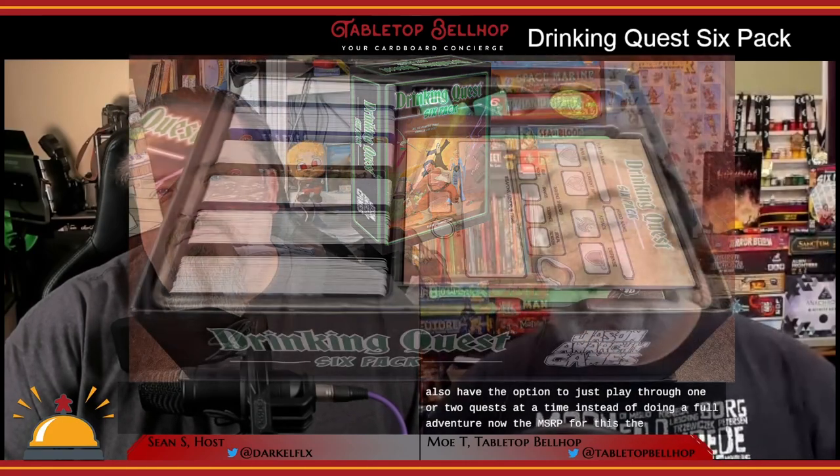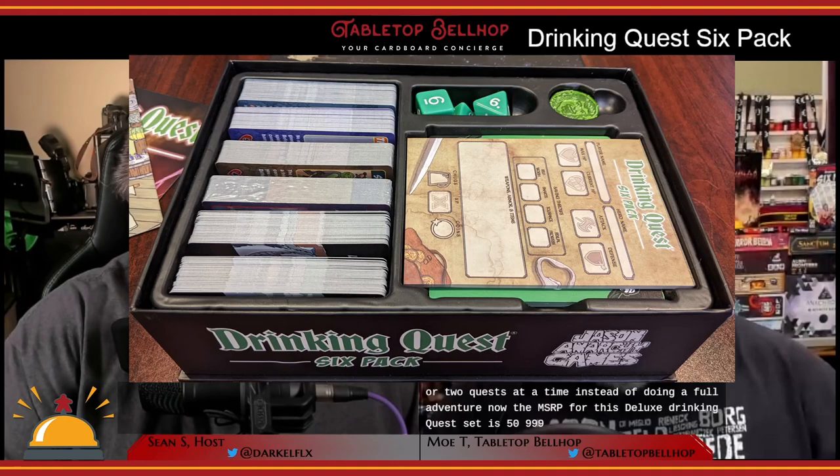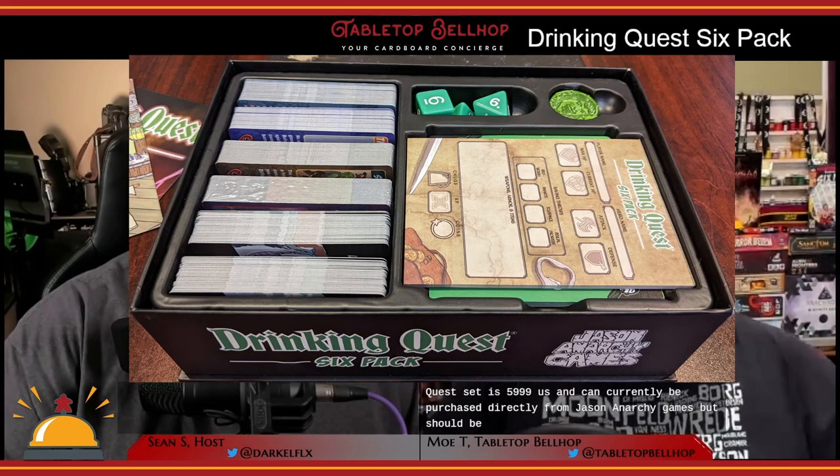Drinking Quest is designed for two to four players, with optional rules to play with more. I particularly like the designated GM rule for this. Playing through a full adventure can take an hour, possibly even two depending on how off track you get, but you also have the option to play through one or two quests at a time. The MSRP for this deluxe set is $59.99 US, currently available directly from Jason Anarchy Games but coming soon to online and physical stores. Playing time may also be impacted by how much drinking is going on.